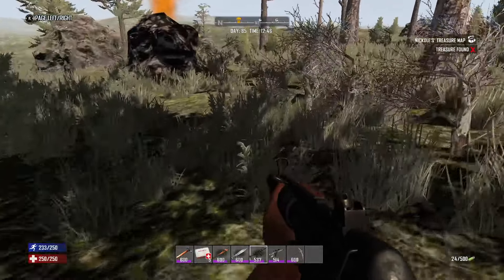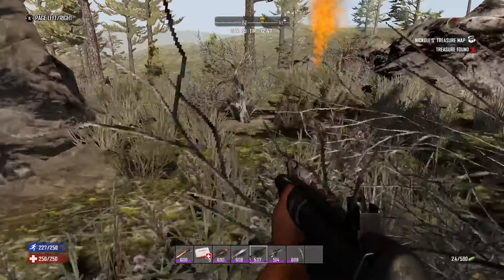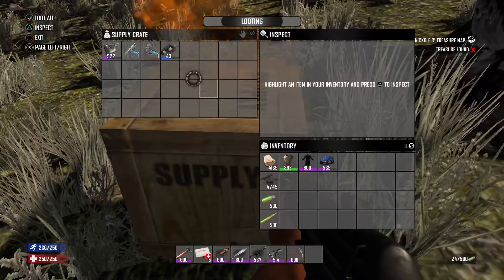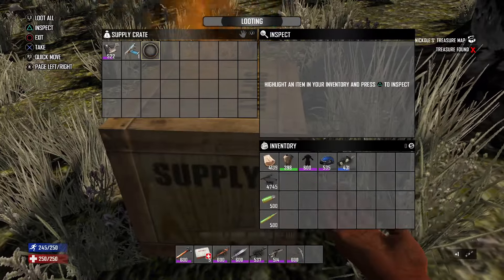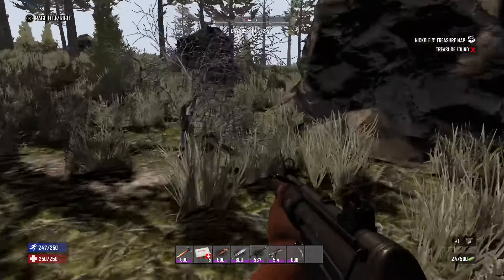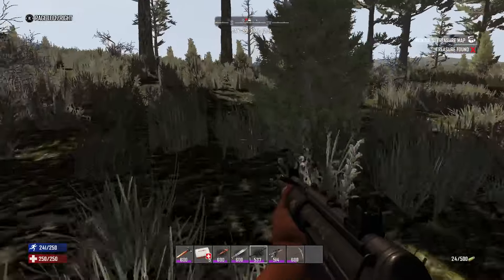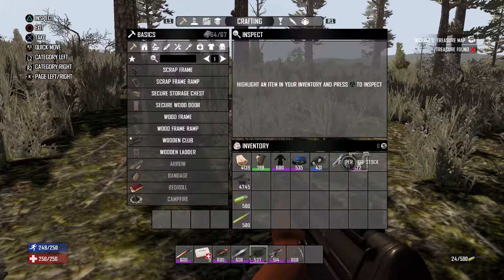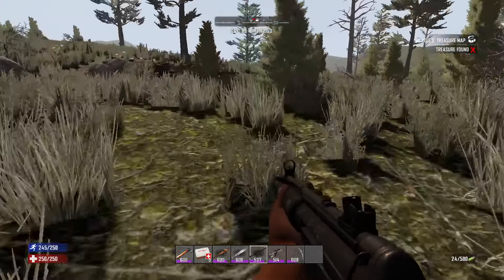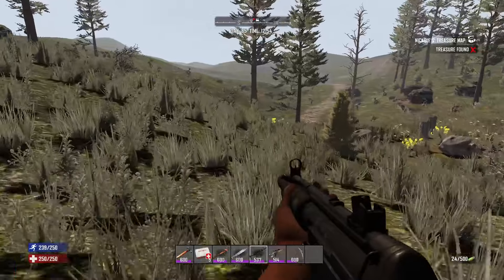Let's go see what's over here — watch the rocks, they like to stuff zombies behind them. We got a nice scope, something to sell, and maybe a little upgrade for the sniper rifle. What is this? Oh, that's an SMG barrel. My SMG is not perfect either, so we'll probably grab that. Okay, now that we've pretty much got this airdrop.